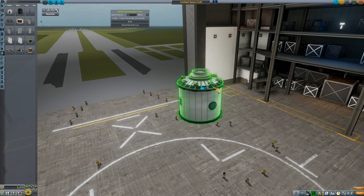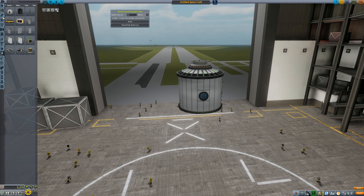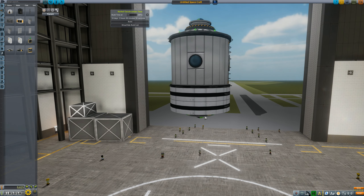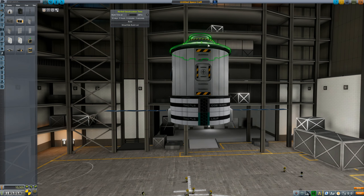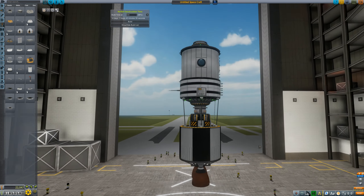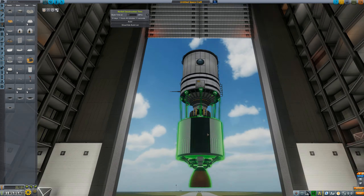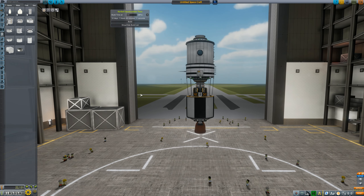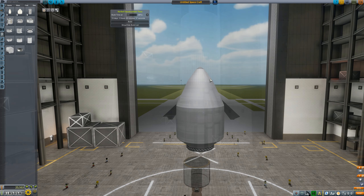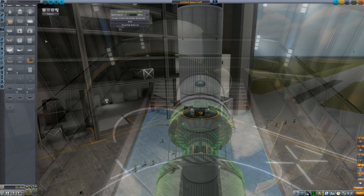All right, everyone. Hello, what is up? The Loganatorz here. Welcome back to another episode of KSP Conquest. Today we are in the Vehicle Assembly Building, building a very important vehicle — we are going to send this thing into space. It is our first space station. We're calling it Space Baza-1. Baza is Russian for base, and space is space, so that's why we got that name.